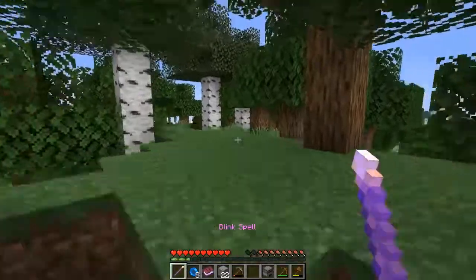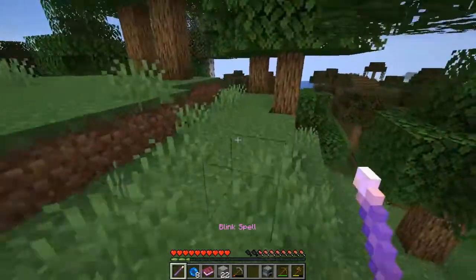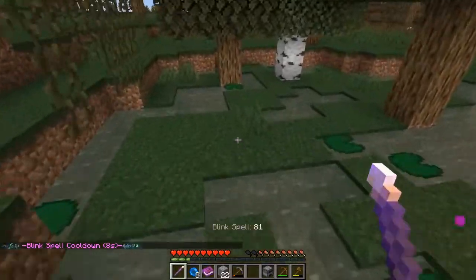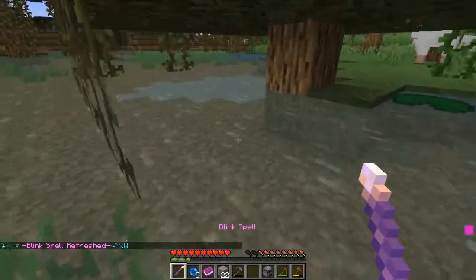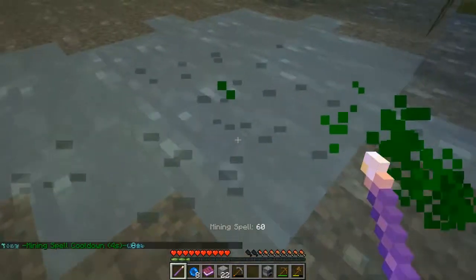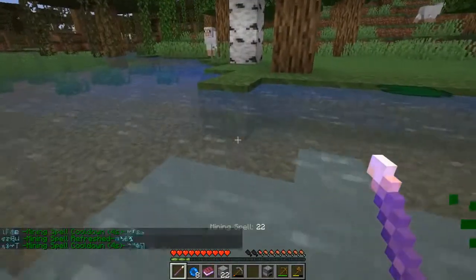Somewhere in here there has to be some clay. It doesn't like going into water, perhaps? Yeah, because it works fine out of water. If the mining spell doesn't work in water, you can still do it the conventional way. I thought a dangerous mob was coming at me — it was only a sheep.